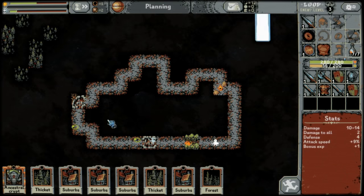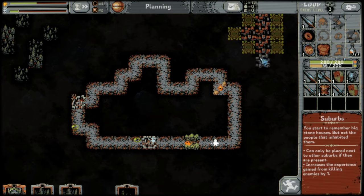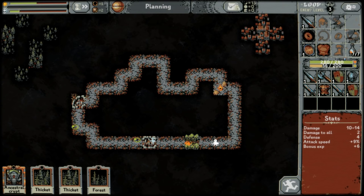If a suburbs is surrounded on all four sides by suburbs, it'll transform into a town, which doubles the amount of experience gained from killing enemies — compared to a normal suburbs.